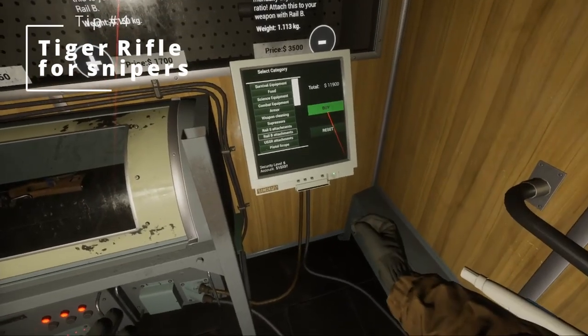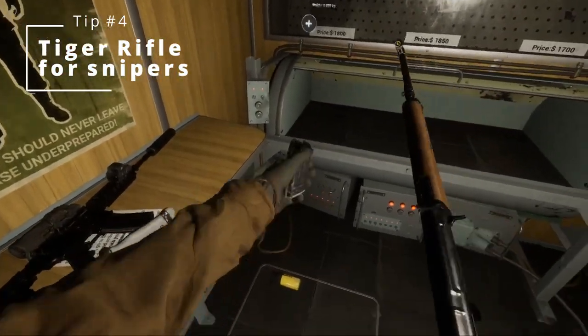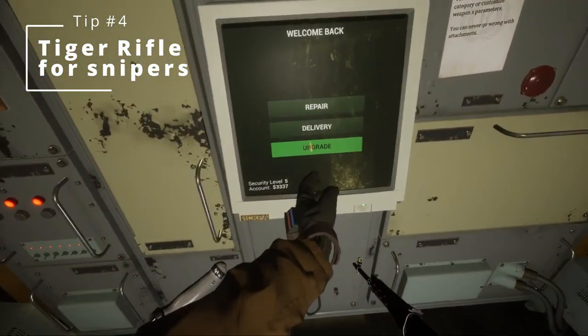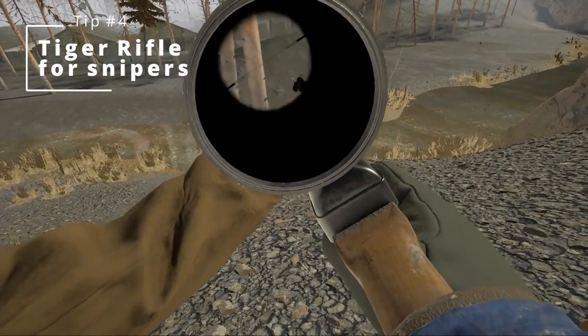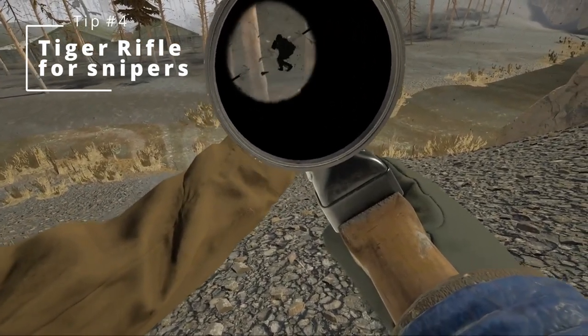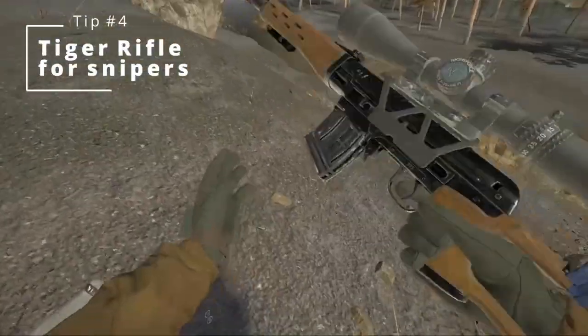Number four is the Tiger rifle. If you wish to focus more on sniping as opposed to an assault rifle, the Tiger rifle is a fantastic upgrade you might like. The damage is similar to a Mosin Nagant, but if you're in trouble you have the option to empty your clip into enemies instead of loading in a new bullet each time. The increase to 10 rounds per clip along with the semi-automatic receiver means this gun can be used in a lot more tense situations.